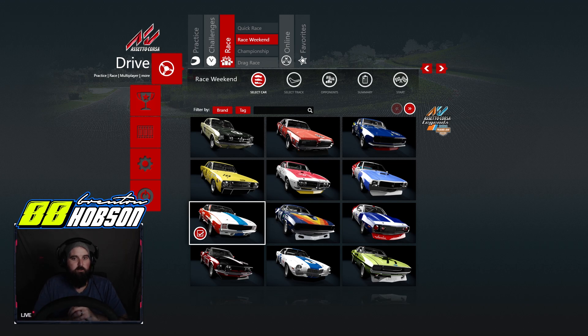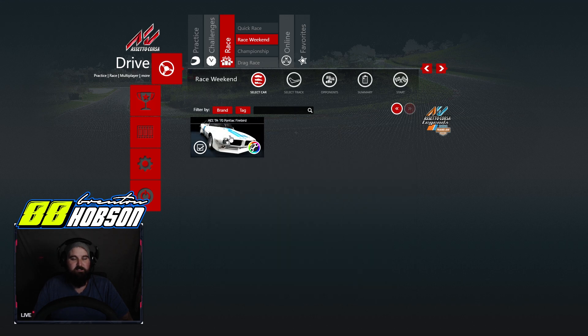So here's what comes in this mod by default — links are in the description below for the cars and the track. We've got a '65 Ford Mustang, a '67 Mercury Cougar, a '68 Chevy Camaro, a '68 Dodge Dart, a '68 Pontiac Firebird, a '69 AMC Javelin, the '69 Chevy Camaro which is what we're driving today, a 1970 AAR Cuda, a 1970 AMC Javelin, a '70 Boss Mustang, '70 Chevy Camaro, '70 Dodge Challenger, and a 1970 Pontiac Firebird. Guys, this is going to be awesome.